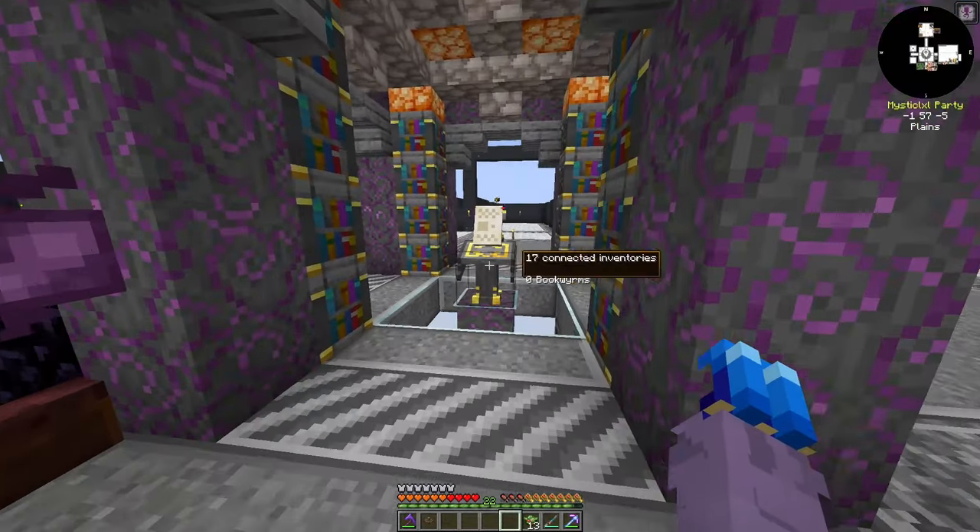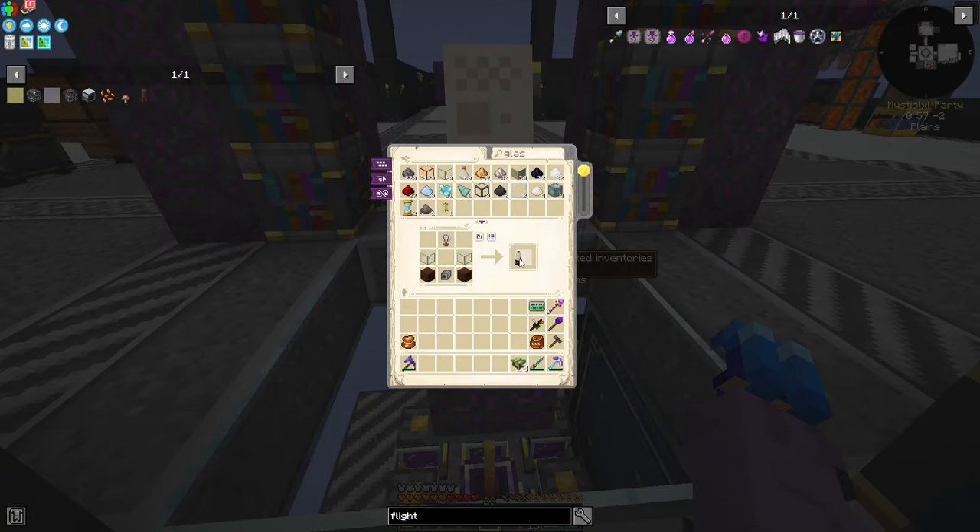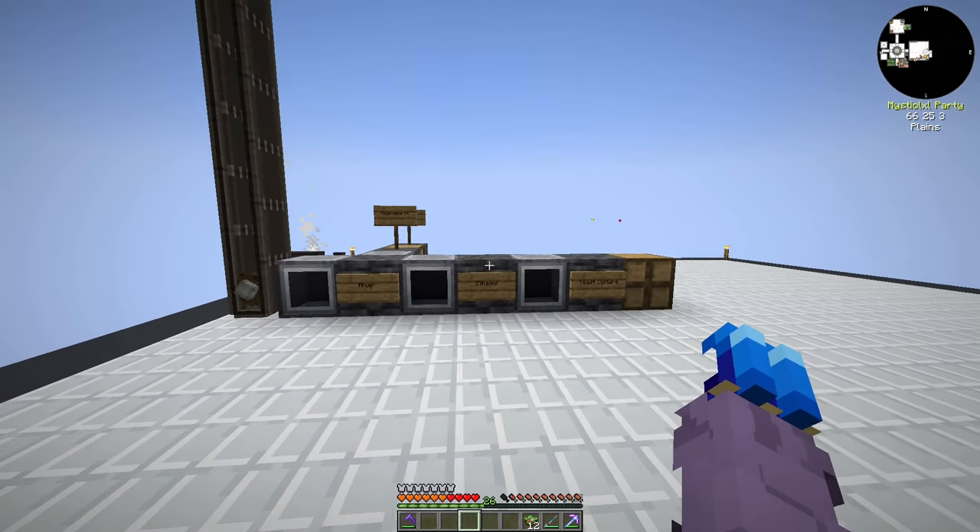Twelve incandescent light bulbs is actually plenty — we want three for mendosteen, three for mushrooms, and three for tomatoes. I'll grab the rest of the copper and with some more glass I can go ahead and grab myself nine cloches. So we have all nine cloches we need.